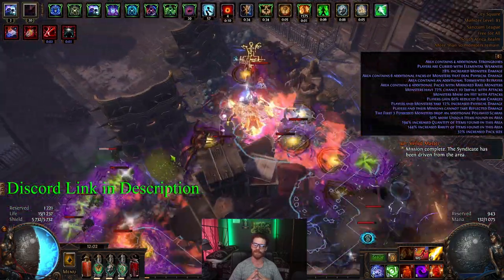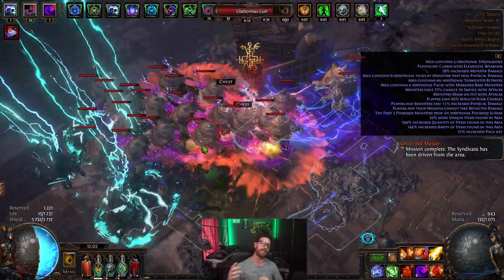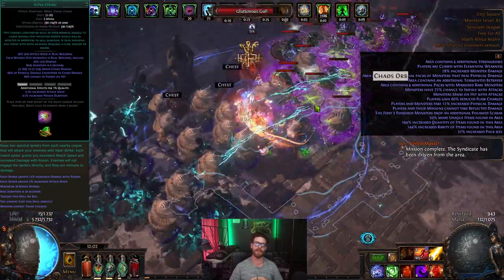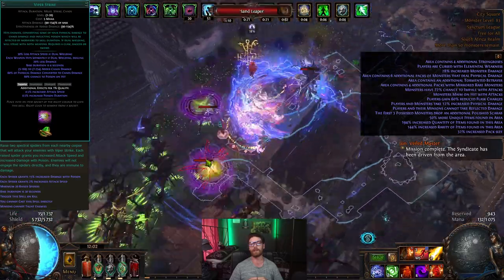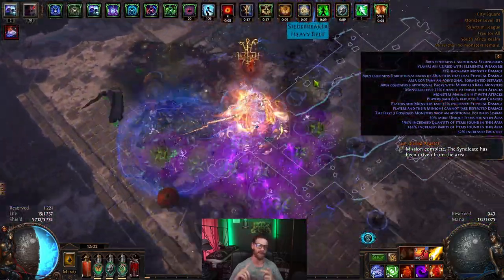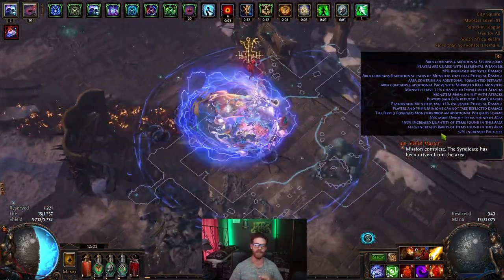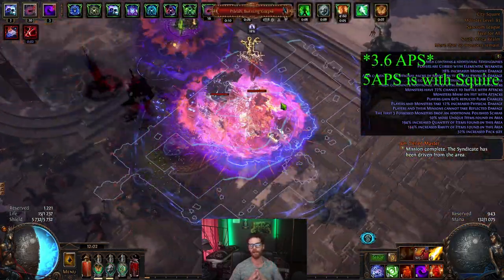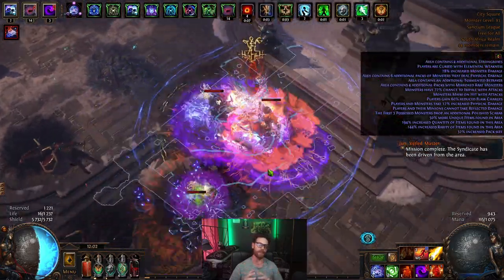To summarize the entire build, you summon 20 spiders that use the Viper Strike skill as their main attack. In order to deliver the most damage, we focus on increasing the poison damage by stacking up attack speed from multi-strike, flesh offering, and Minions Hear the Whispers for 50% increased attack speed and damage. With Haste giving a total of 5 attacks per second, the spiders are then able to ramp up the amount of poisons really quickly.